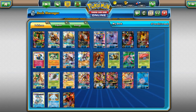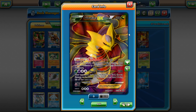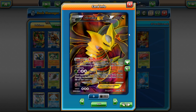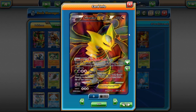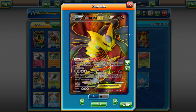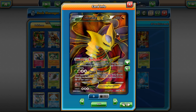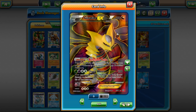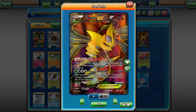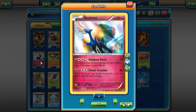Giratina — mainly Giratina with Tauros and Giratina with Dark Ray — seem to be the best ways to play Giratina right now. The Giratina Garbodor Tauros decks are doing good. There's also Giratina in Mega Ray, so Giratina is still holding up for what it's worth.